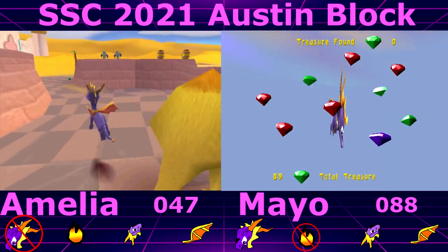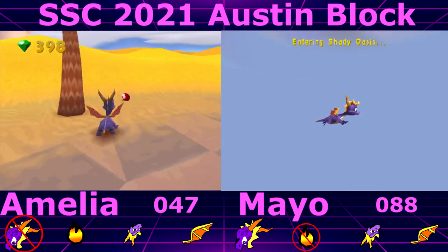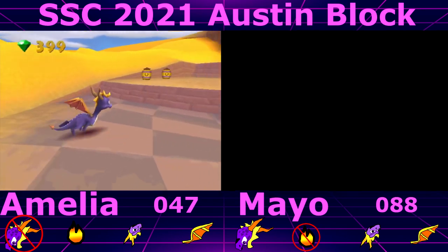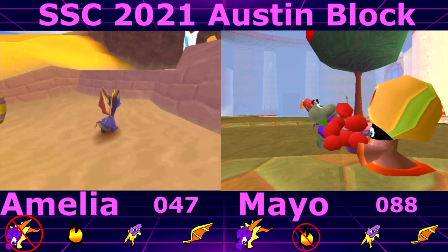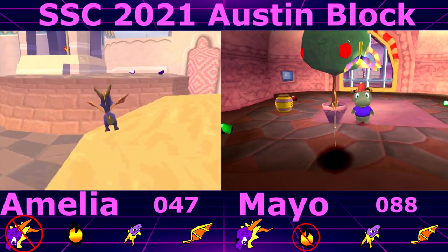Yeah, literally. That makes sense — charge is kind of a double whammy because it's both movement and a method of breaking, whereas the others are one or the other. No, double jump too. I just need a rogue gem.